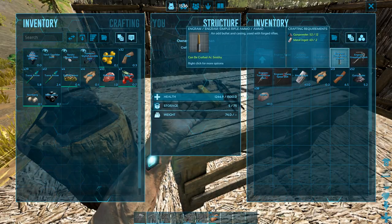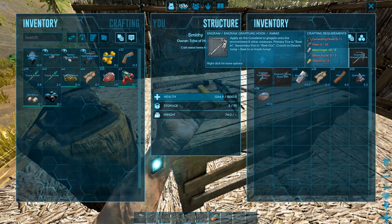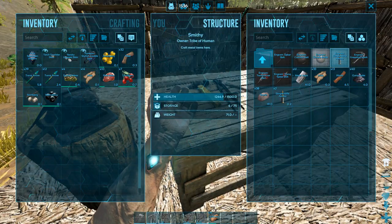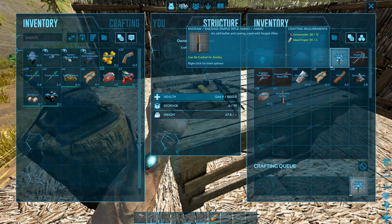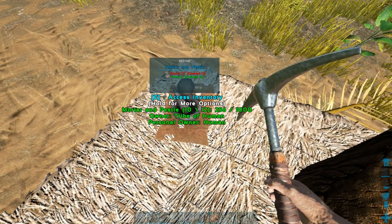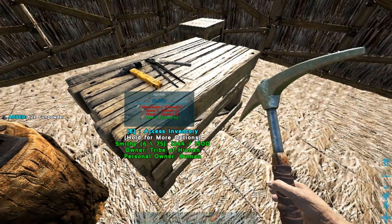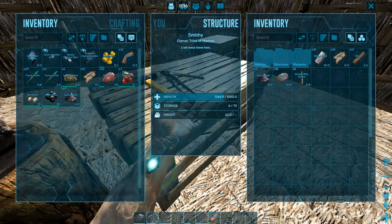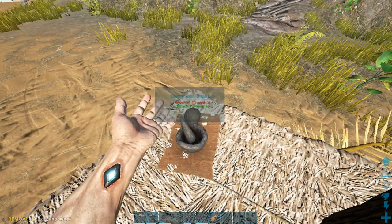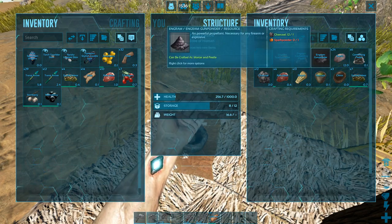For tranquilizer darts we need simple rifle ammo. Let's craft as much as we can. We have 43 metal ingots so that won't be a problem. Two simple rifle ammos — pretty good. We also need more gunpowder. Yeah, we have plenty — okay, let's put the gunpowder in.